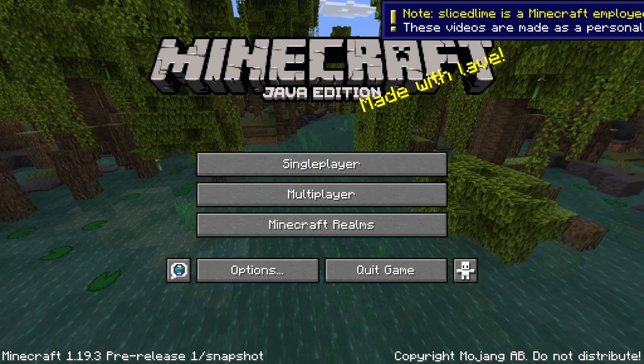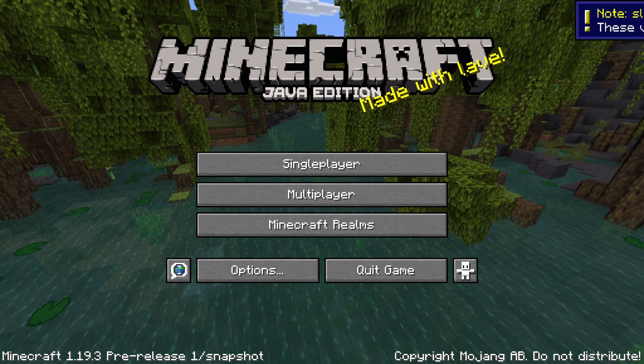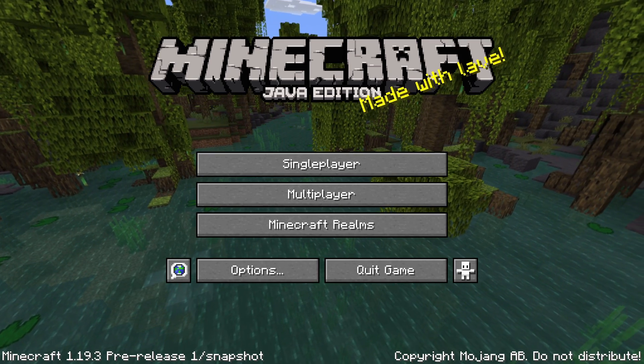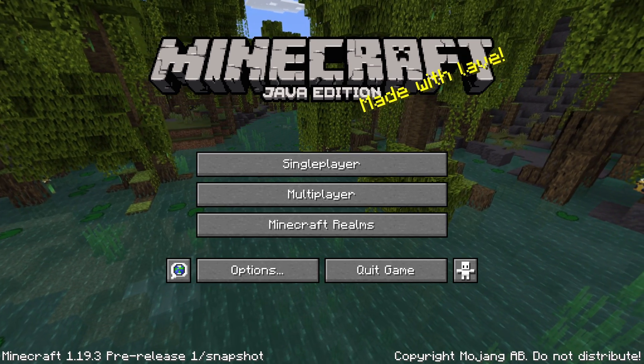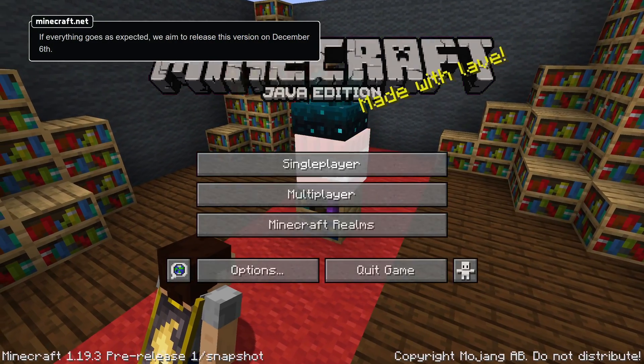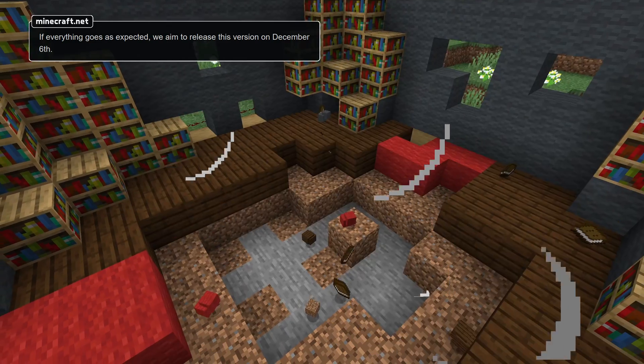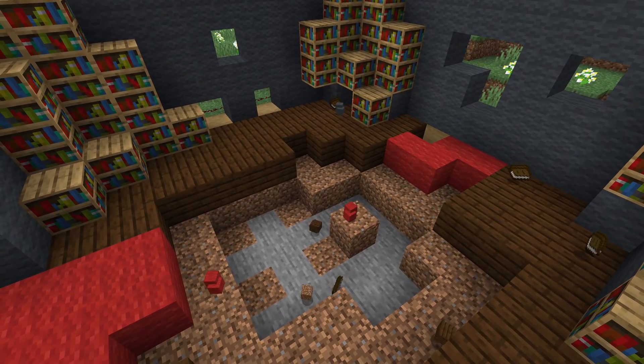Ladies and gentlemen, the first pre-release for Minecraft 1.19.3 has arrived with some new technical features, many bug fixes, and a release date. Minecraft 1.19.3 is scheduled to release on the 6th of December. My name is SliceLime — mark your calendars and then come along for a look at all the changes in pre-release 1.